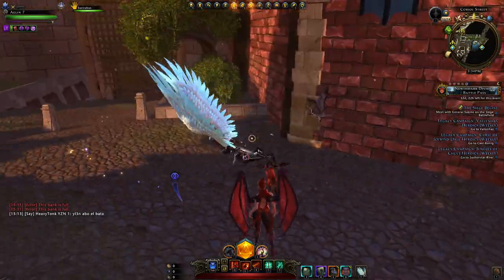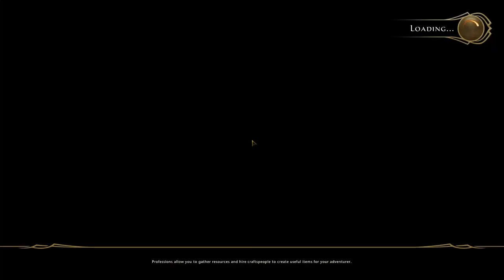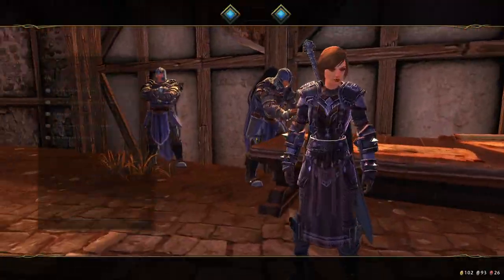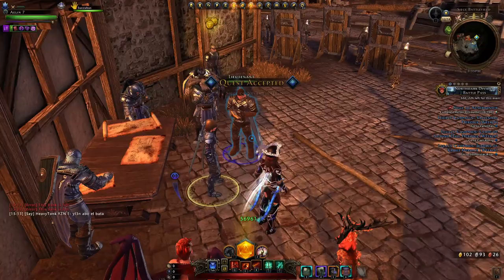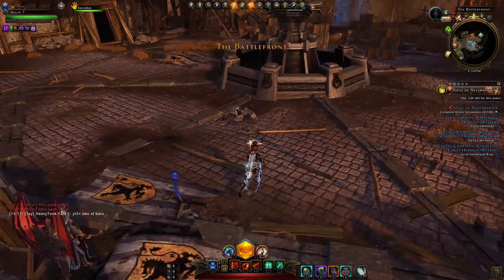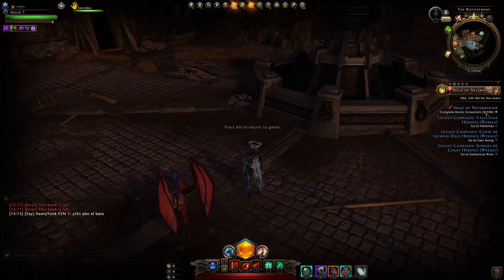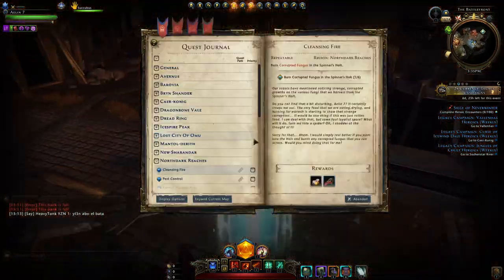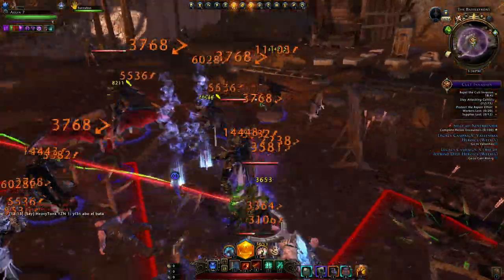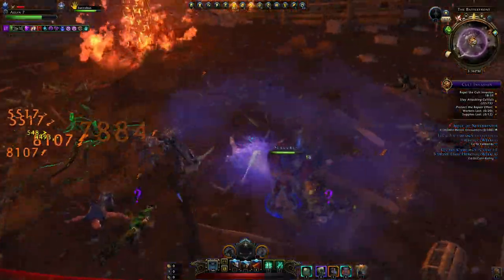She will lead you to the Siege Battlefield. Once you're there, it's very simple — you just speak to this NPC, hand that in, and then accept the everyday quest: Siege of Neverwinter. All you have to do is complete heroic encounters. It says zero out of 100, and I'm hoping that's not actually the requirement.